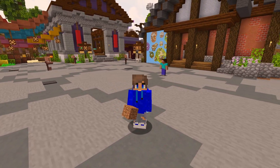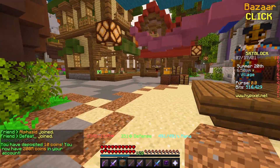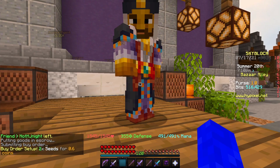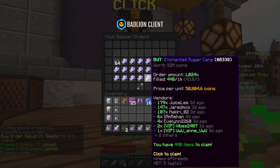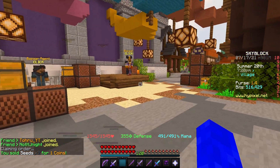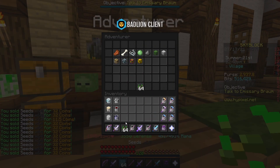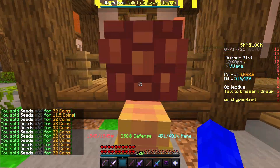Welcome to a flipping series where I'll be flipping from a dirt block to an Aspect of the Void. The first thing I need to do is sell the dirt to the NPC. Now I have one singular coin. I'm gonna use the coin to order a bunch of seeds from the bazaar and sell them to the NPC for a bit of profit. I'll repeat this process until I get around 3000 coins.